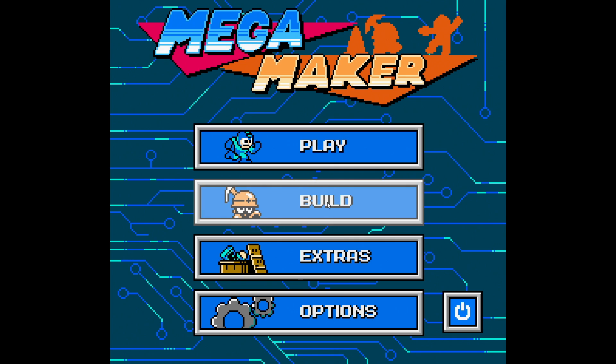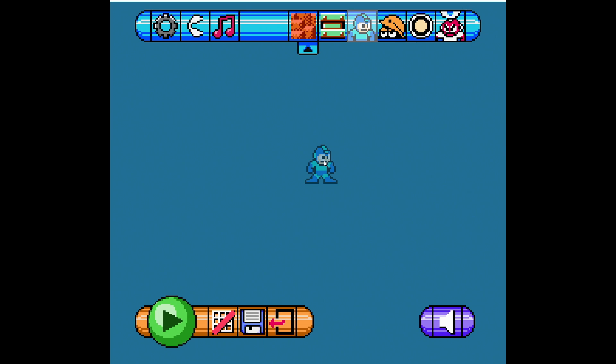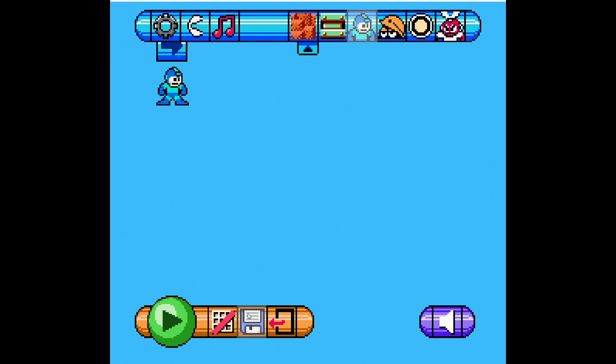Alright, the first thing we want to do is go into build mode. We'll make a new level. Let's go ahead and put Mega Man somewhere near the top. Once you got him placed, we'll go up to the top and hit the gear, and then we'll name the level. Let's name it A1 — something really easy so we know exactly what level we're messing with. Once that's done, go to the bottom and click the little floppy disk to save your level.